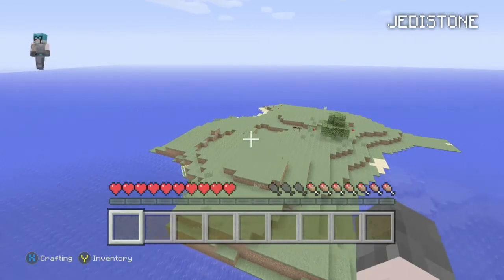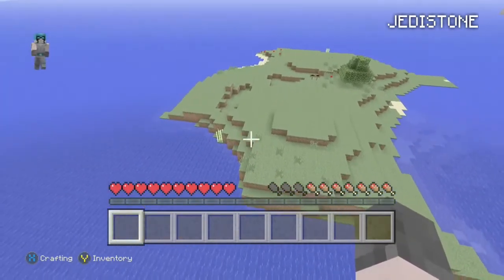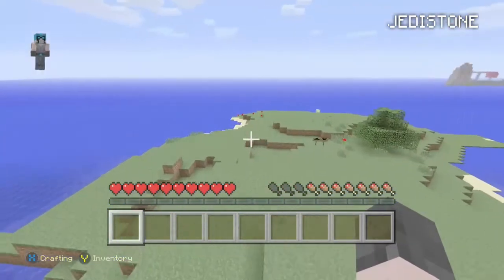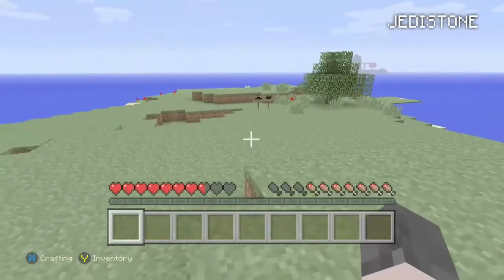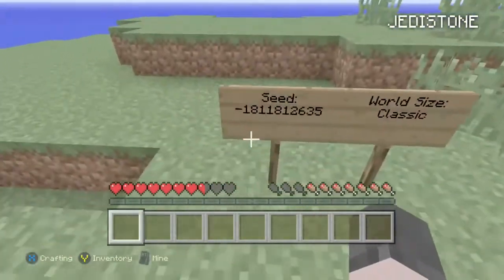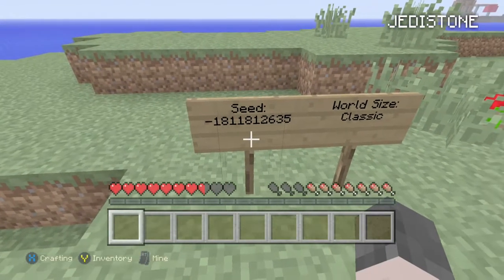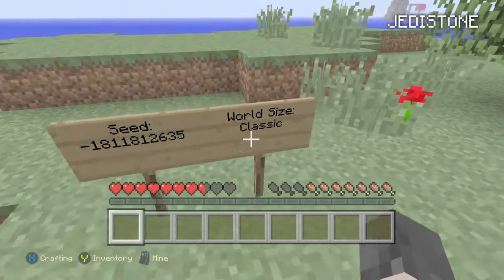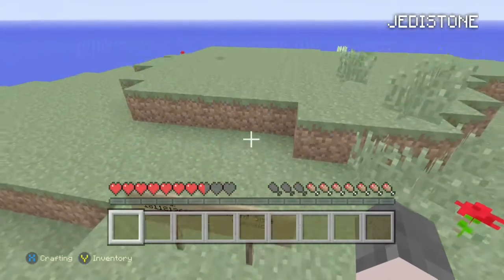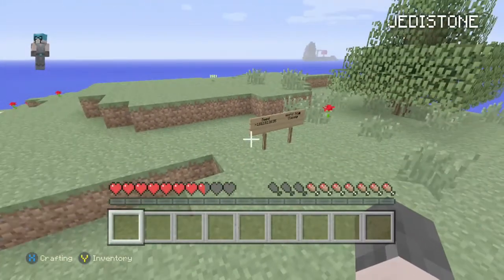At number 2 we have got a nice island seed which has some sugar cane and a tree. I forgot the seed name so I put the number in, which is minus 811812635, and the world size is classic. This is a good island seed, so on to the next one.